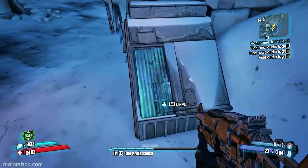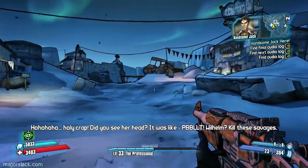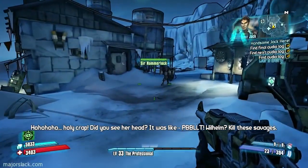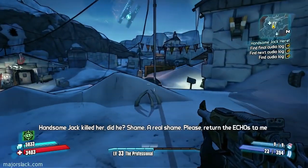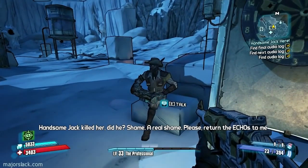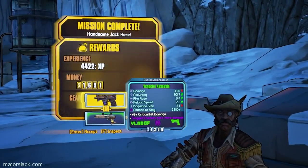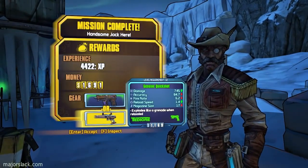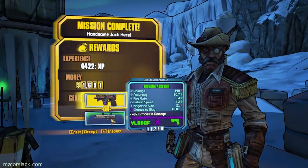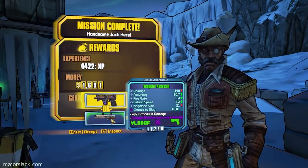The final audio log is right here. "Holy crap, did you see her head?" Some nice happy thoughts — that killed her, did he? Yeah, a real shame. Please return the echoes to me whenever you are capable of doing so. We have a choice of either a vengeful assassin with slag damage — 18% chance to slag — or a TDR. There's no way I'm taking the TDR; I can't stand TDRs in this game — they're the kind of weapons that blow up every time you reload them. So I'll probably sell the slag assassin too. That's that.